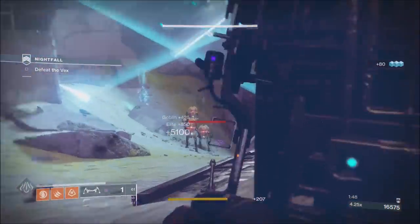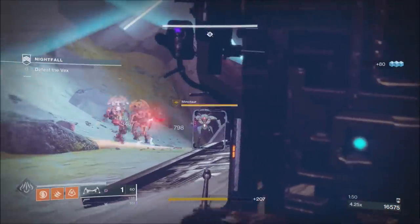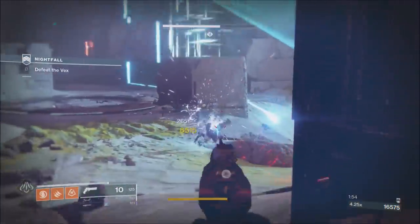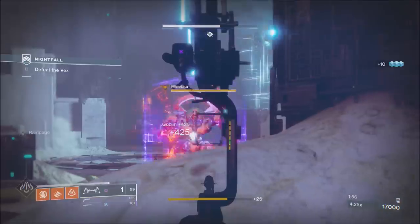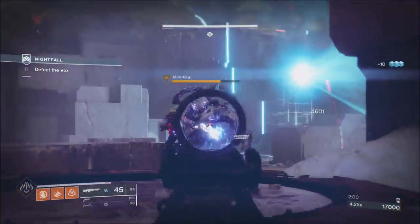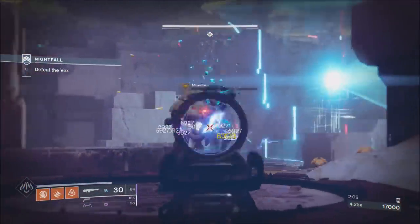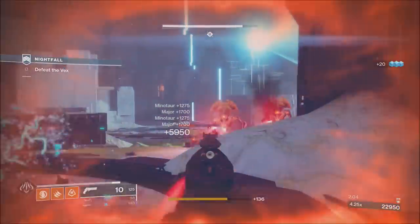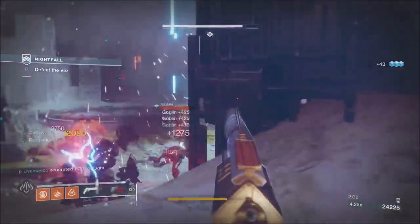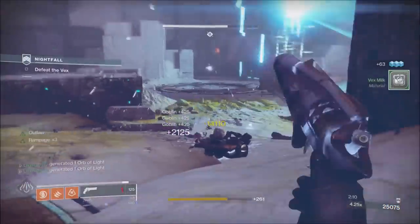As you can see, the ads now — the main wave comes from the bottom, and like we expected, we've got two Minotaurs. So we'll try and get this explosive thing going with the shields, and the Thunderlord is going to take the weight for this Nightfall — it'll deal with just about any ad really quickly that doesn't have a shield.